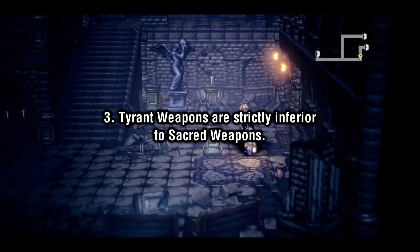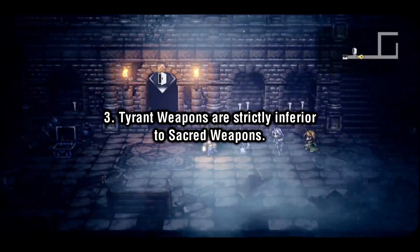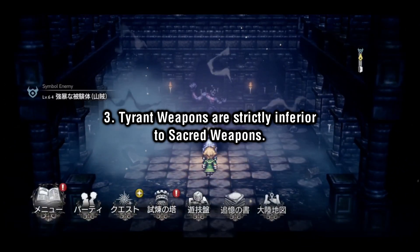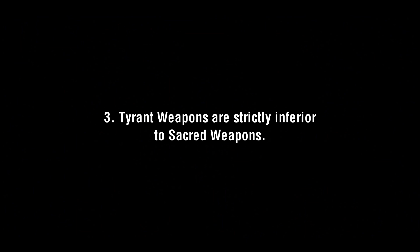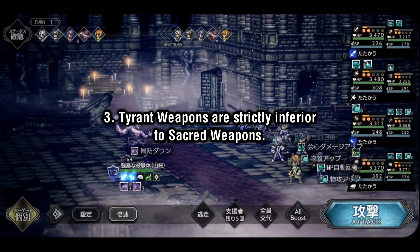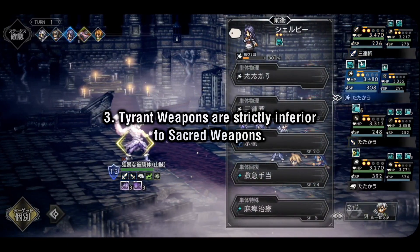For Tyrant, there's no question that this weapon is also dead on arrival. It has 10 less attack and magic than Sacred, on top of having a significantly worse bonus stat in crit compared to Sacred's 30 SP. Hopefully this video got uploaded fast enough that you guys didn't already use a ton of time and resources making those Tyrant weapons, because they are headed straight for the trashcan.